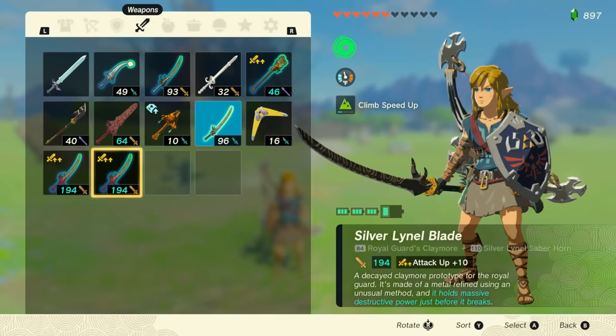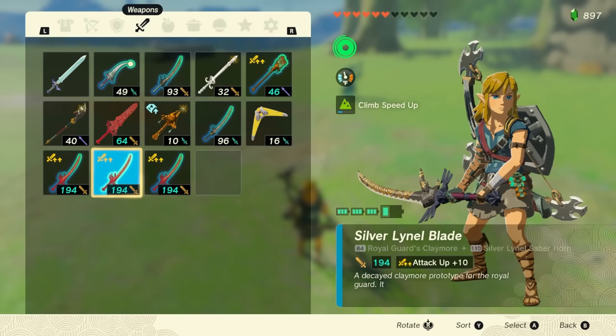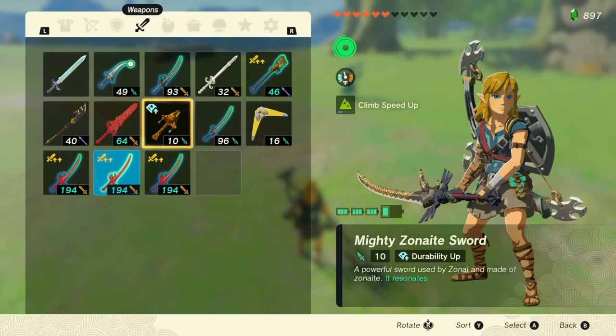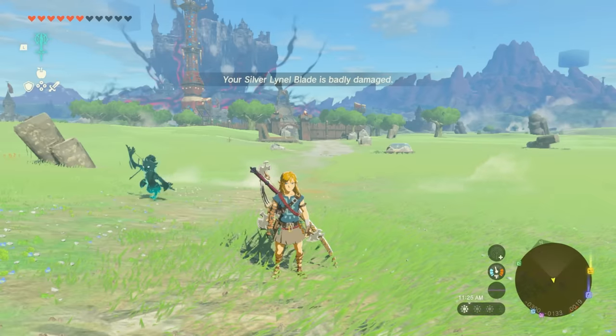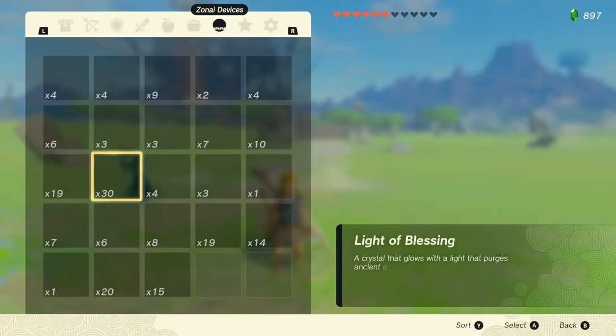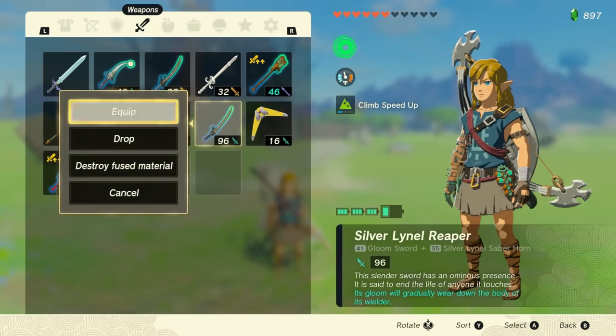Here's what we're going to be doing. What you're going to want to do is select anything that you may want to equip. I'm going to be using one of the most powerful weapons in the game — a 194 powered-up weapon. So select the weapon, then after selecting the weapon you want to equip, go to the save icon. After this point, drop that weapon, and once you drop the weapon, click another weapon to equip it.